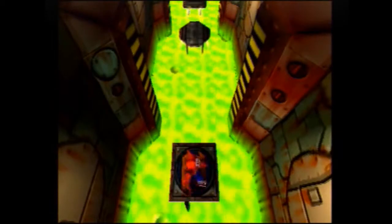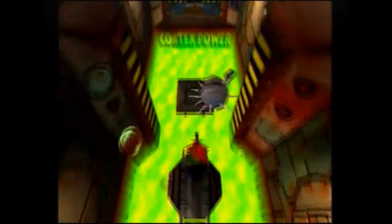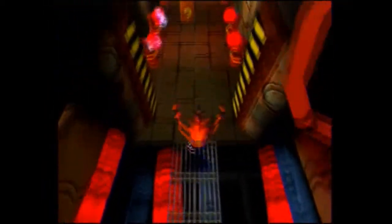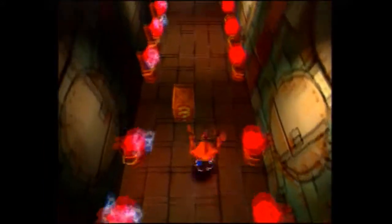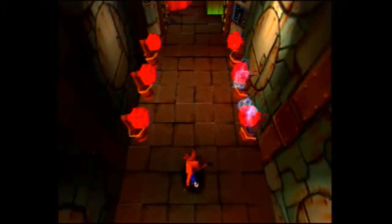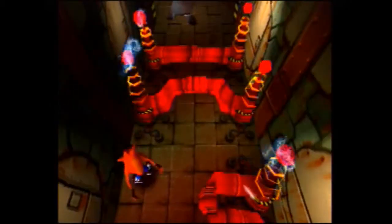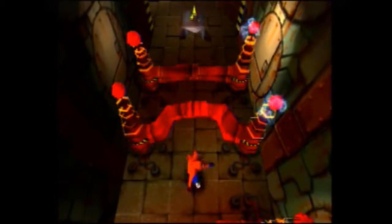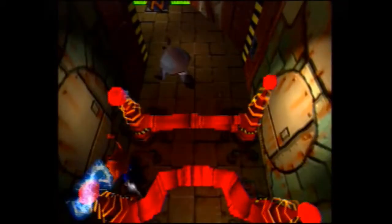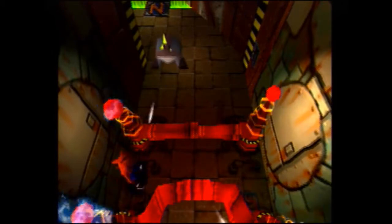Be careful of your jumps here — make sure you're not jumping into a robot. Now we just have some electricity to move between. Jump at the very end if you think you're going to get shocked. And now we have more electricity moving between red pipes. This part doesn't give you a lot of landing room, so be careful where you jump. Alright, we're through.